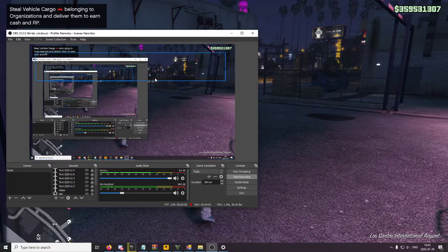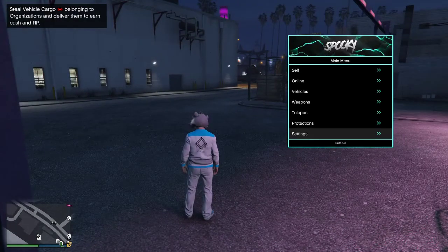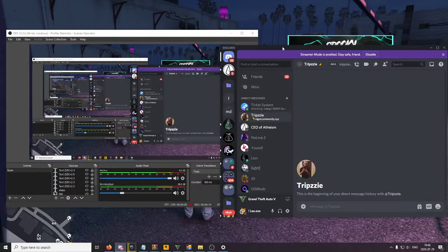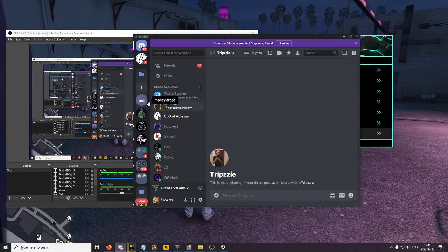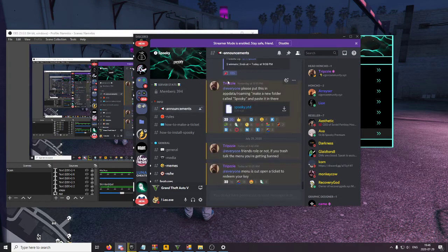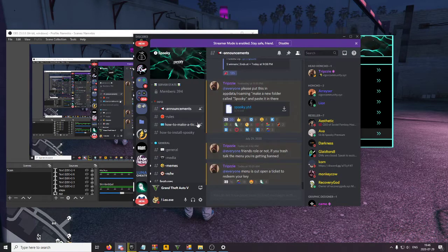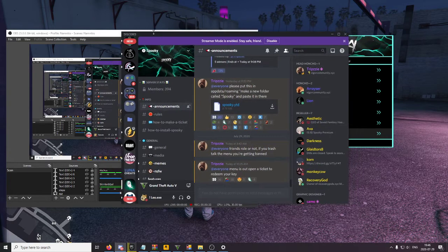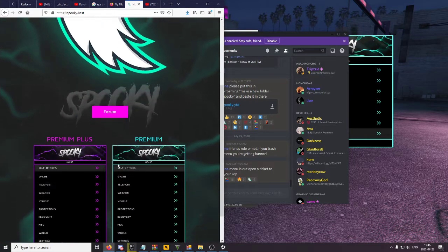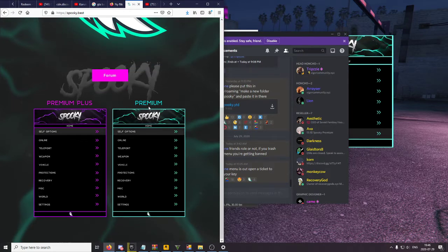Hey, what's up guys, this is LAJ and I'm gonna review this menu right here — it's called the Spooky menu. They released it like two hours ago. The owner is Tripsa and you can join their Discord; I'll leave a link in the description. They have a bunch of resellers and a website too, which I'll also link.